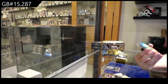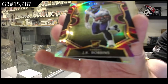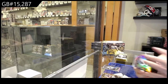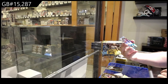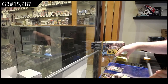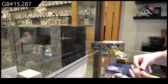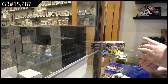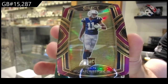Dobbins die-cut for the Ravens. Is that the purple die-cut? I apologize again if that's pink or purple, it's really hard for me. Chubb silver for the Broncos and we got a Hamler rookie for the Broncos. Rookie of Taylor for the Seahawks, a purple die-cut of Pittman Jr.